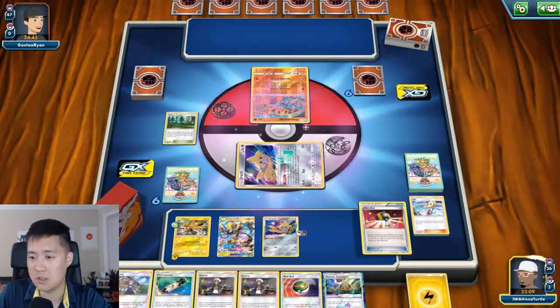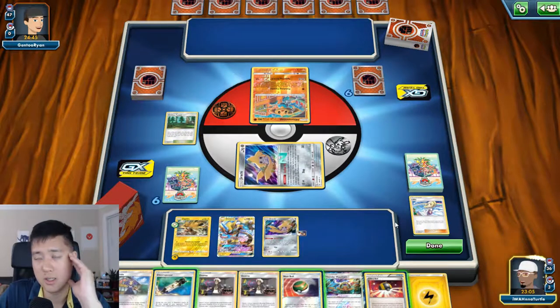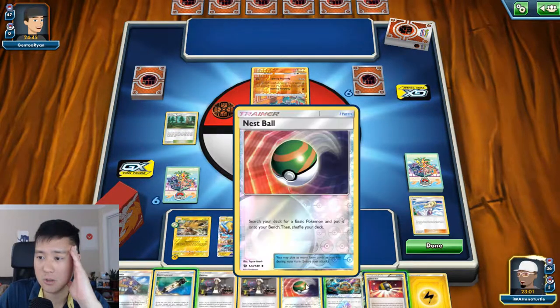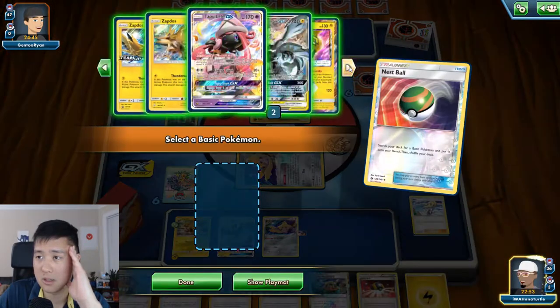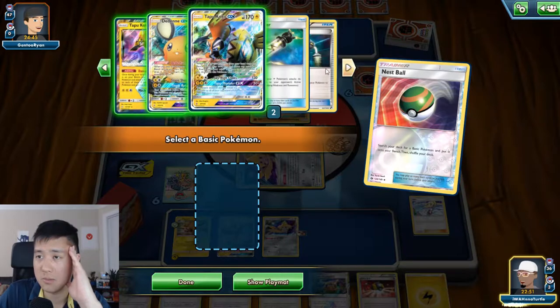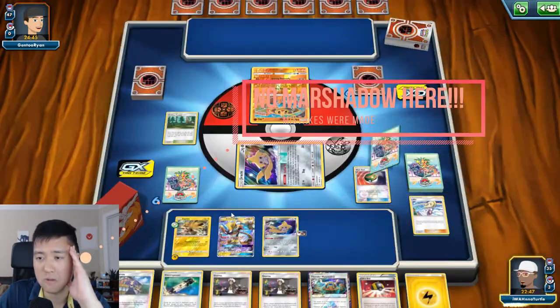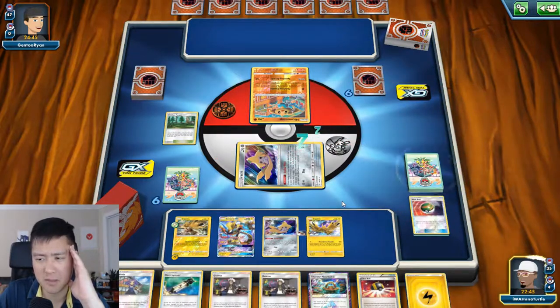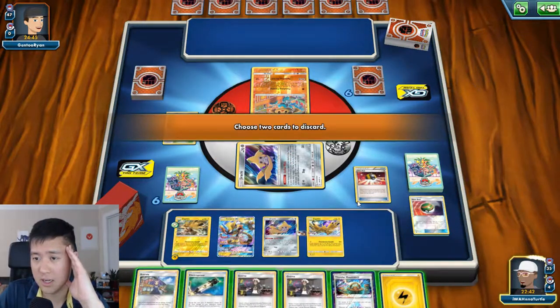Do I want a Nest Ball for something? Let's see - I feel like everything is weak to Lightning. Let's just get another Zapdos out. Definitely don't need Peek Around, don't need Tapu Cocoa. I'm going to fully commit my bench - I'm not sure if that might be a bad idea, so there's a chance I'll get punished.